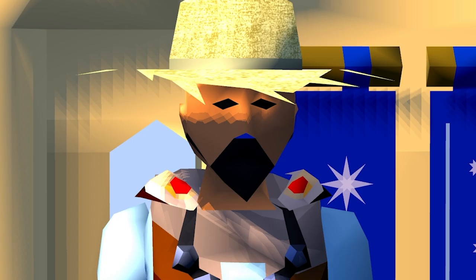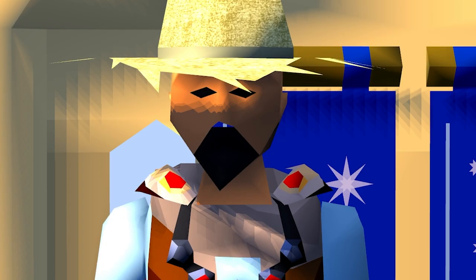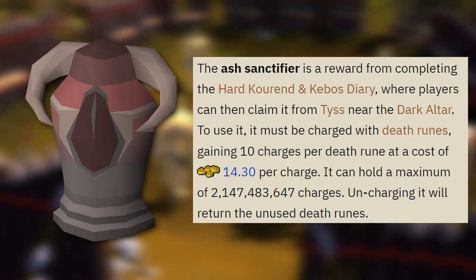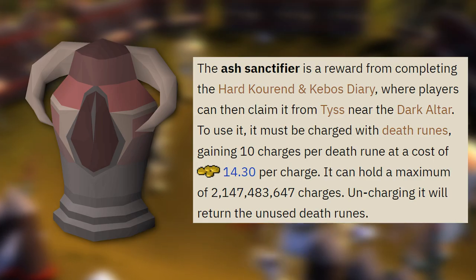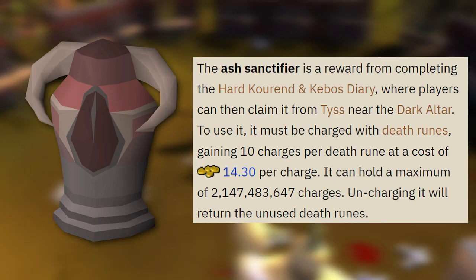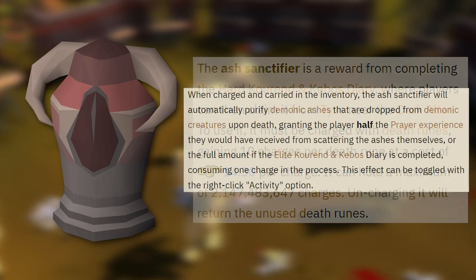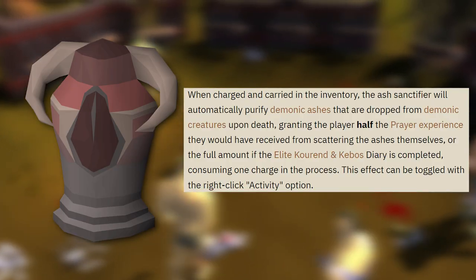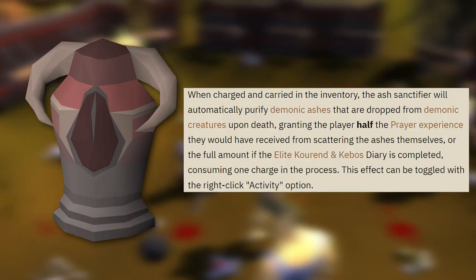The Ash Sanctifier is very similar and works the exact same way except for ashes. This item is obtained from completing the Hard Tier of the Kourend and Kebos Diary, and it can be charged with Death Runes at a cost of 1 Death Rune per 10 charges, so it's great bang for your buck. This one will also scale up with the Elite Diary, but unfortunately it does not work in the Catacombs.